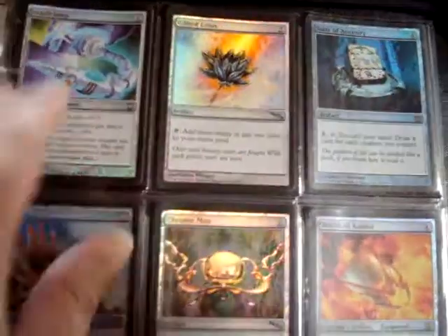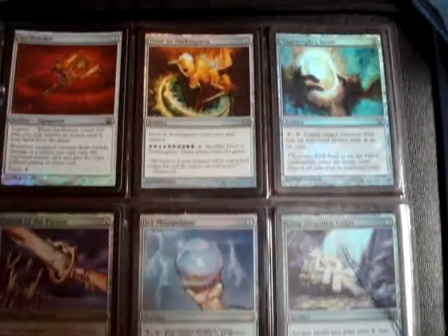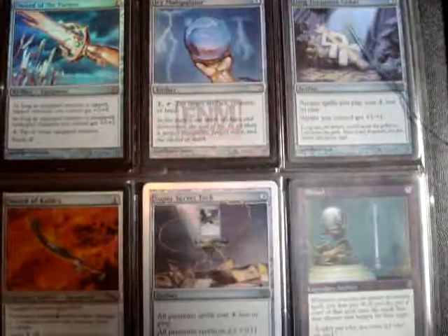Foiled Gilded Lotus. Skull Clamp - retarded card. FNM. I see manipulator. I have some FNM cards from back in the day.